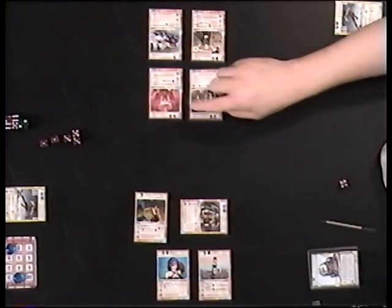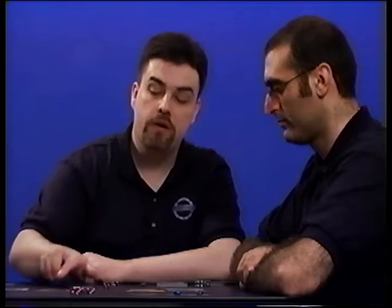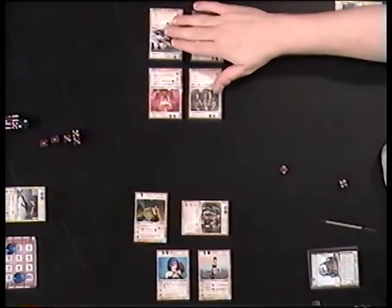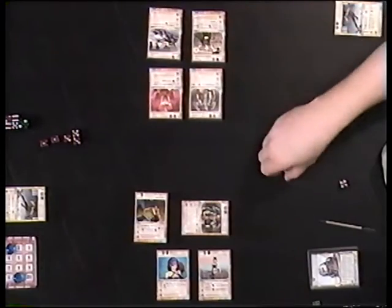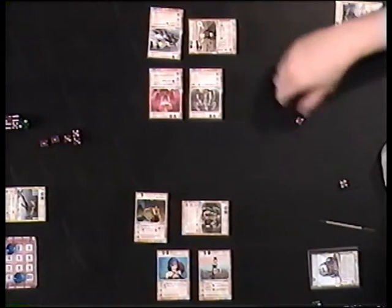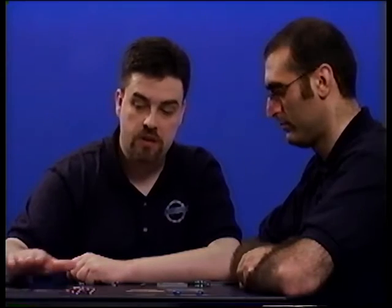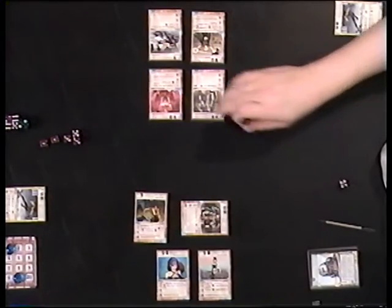Option two: a gladiator in the same field can set to intercept that attack. They become the target of the attack and they take the damage. Now if Freak Show is going to attack Schaefer Steel Arm, there are three options. One: take the damage. Two: set a gladiator in the same field to intercept, and they would take the damage. Option three: if someone is being attacked and they are in the support field, one of your unset characters in the action field can protect them — similar to intercepting in that they become the target of the attack, but they don't set. So if Freak Show attacks Schaefer Steel Arm, I could say version nine protects; he takes the damage instead and play proceeds.